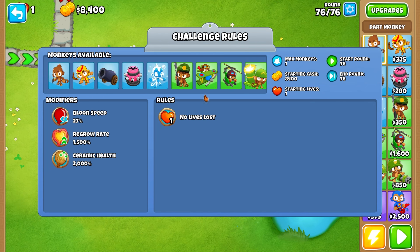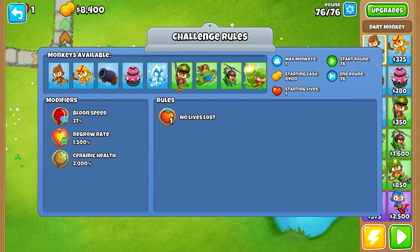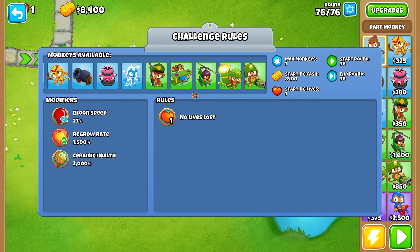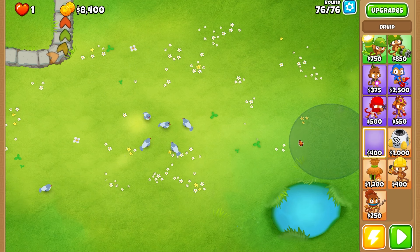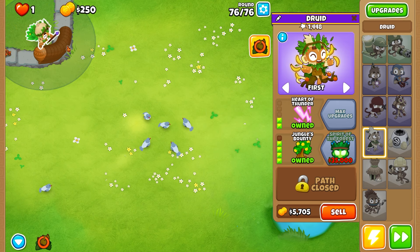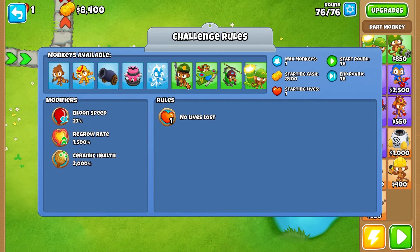We have a lot of options because the Bloons are so slow and every single tower and upgrade is here. Let's try Sniper — Deadly Precision. It pops things down without causing Regrow Farm, and that's the biggest goal. There are towers like Druid which get rid of Regrow. The only problem is these are 2,000% ceramics — really, really tanky. Let's try Middle Path Druid — Druid of the Jungle's Bounty is pretty good. But it can only pop one ceramic at a time — so much HP. I keep forgetting, we can sell here!